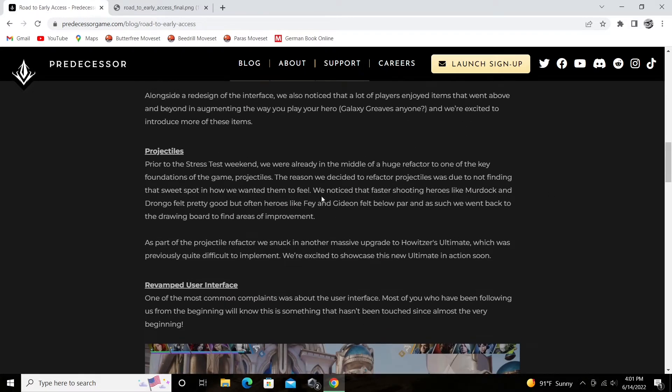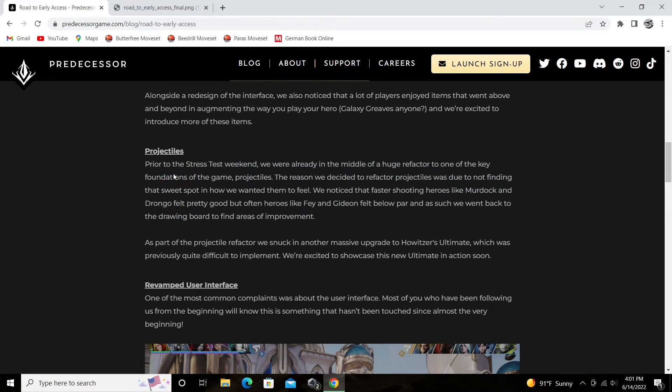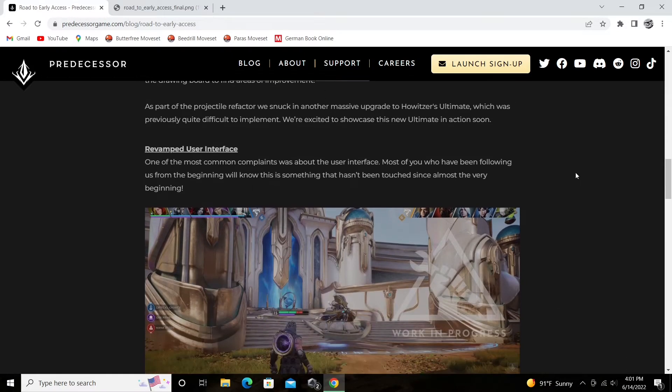Projectiles did feel a bit weird, so one thing they're doing here is totally reworking or refactoring projectiles. They said they couldn't find the sweet spot, which I think is fair. Murdoch and Drongo were definitely good in that recent stress test, but I barely even played against any Fey. Gideon could come through a little bit because of his ability still being pretty good, but he didn't feel as good as he normally did — and maybe that's okay. Either way, it's good to see that they're taking feedback from the stress test. They put out surveys and stuff, and it's good to see they're using that feedback in the form of this blog post.